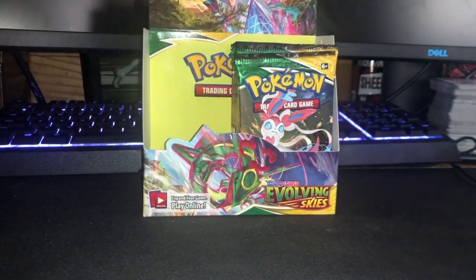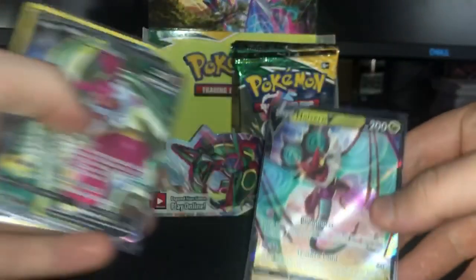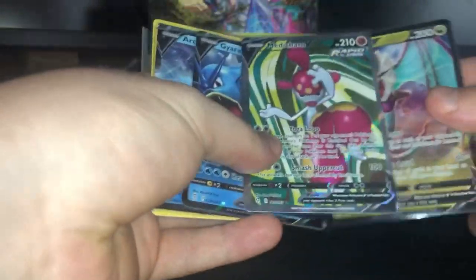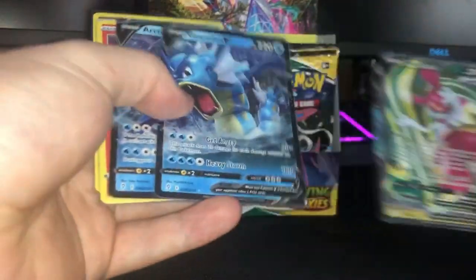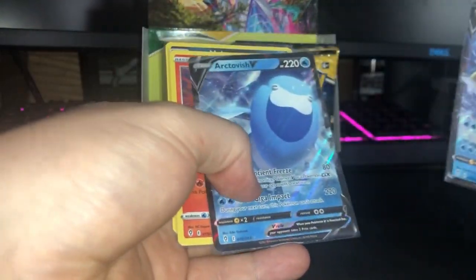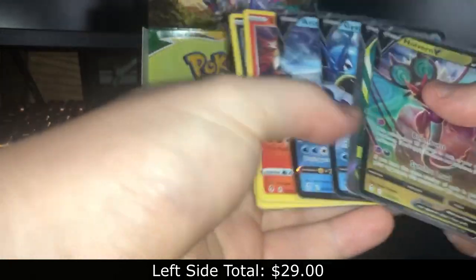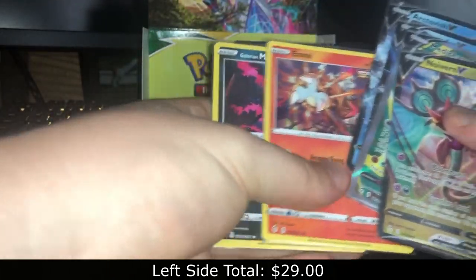This is the left versus right, and we'll be doing the right side today. To go over what we got last time: we got a Neuwirn V, a Medichamp V Full Art, a Gyarados V, an Arctwish V — I think I had those three already — and then another Neuwirn V, an Entei, and a Galarian Moltres Holo.